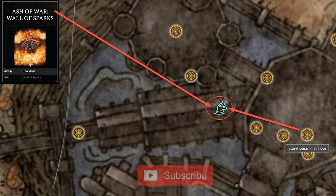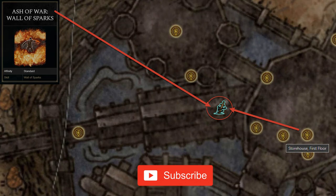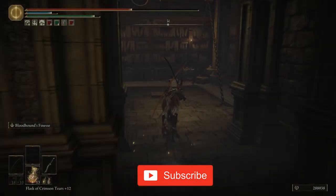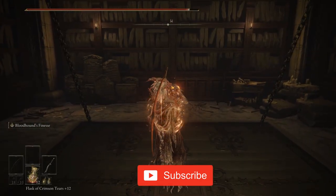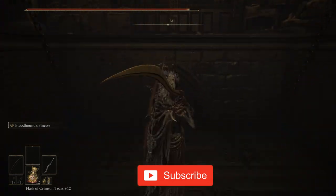The Wall of Spark's Ash of War can be found at Shadowkeep. Take the left lift down from the Specimen Storehouse First Floor Site of Grace, then take the first exit to the right, and then the first one to the left. You will find this item on a corpse sitting on the rails.